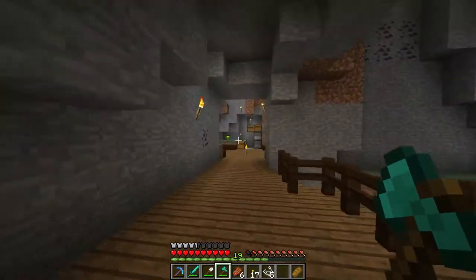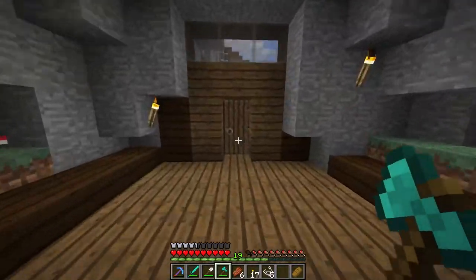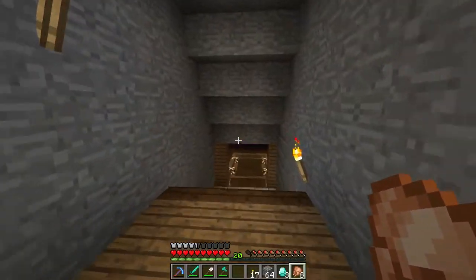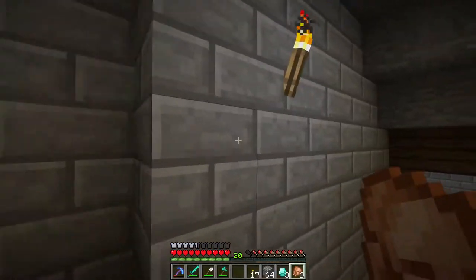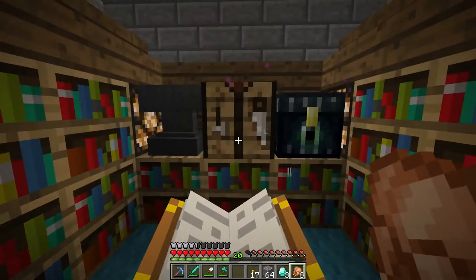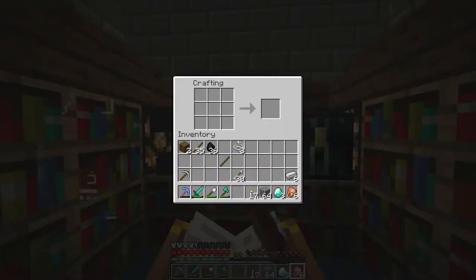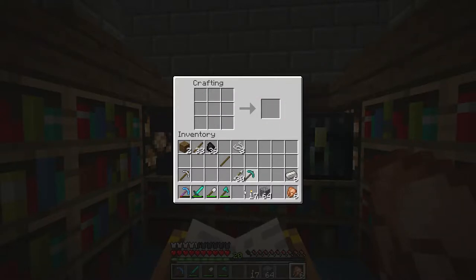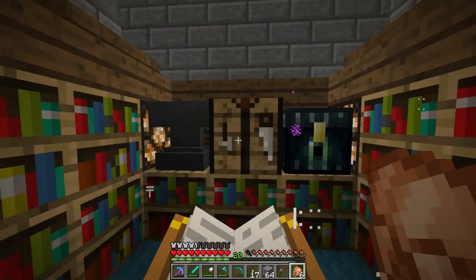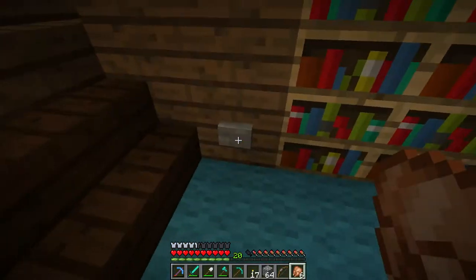We still have a few minutes in this episode. Let me figure out what I want to get done. For the last few minutes I'm just gonna go caving for a little bit and try to talk to you guys about some things. But before we do that, I'm going to make a new pickaxe and a new bow. I'm going to enchant both of them. I'm only at level 20 right now, but we'll see what happens.